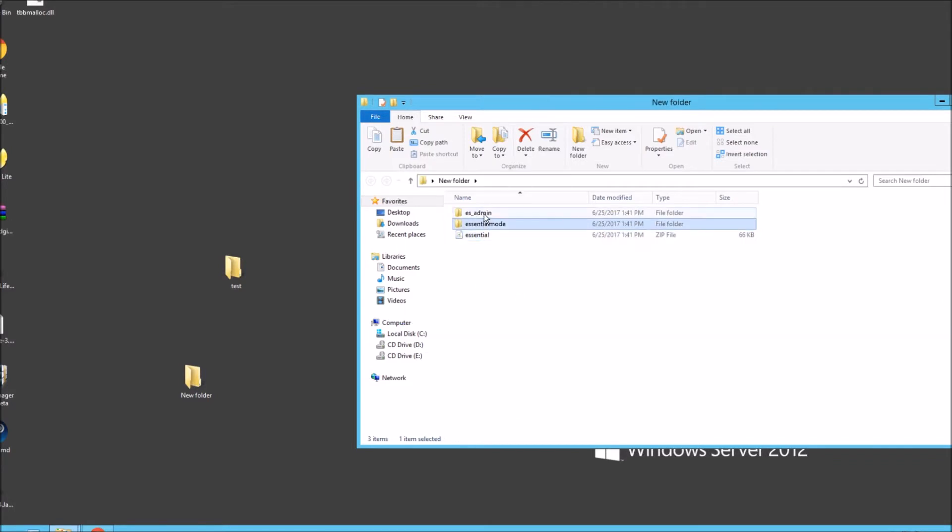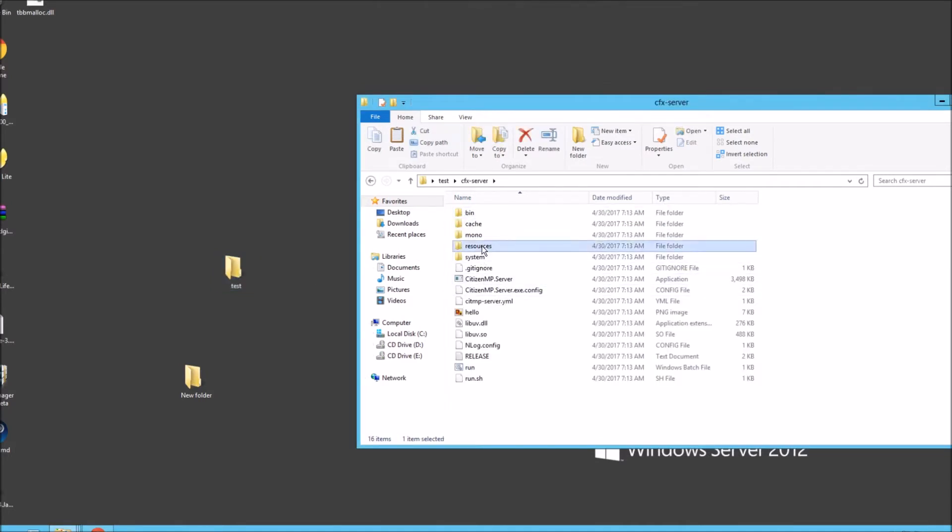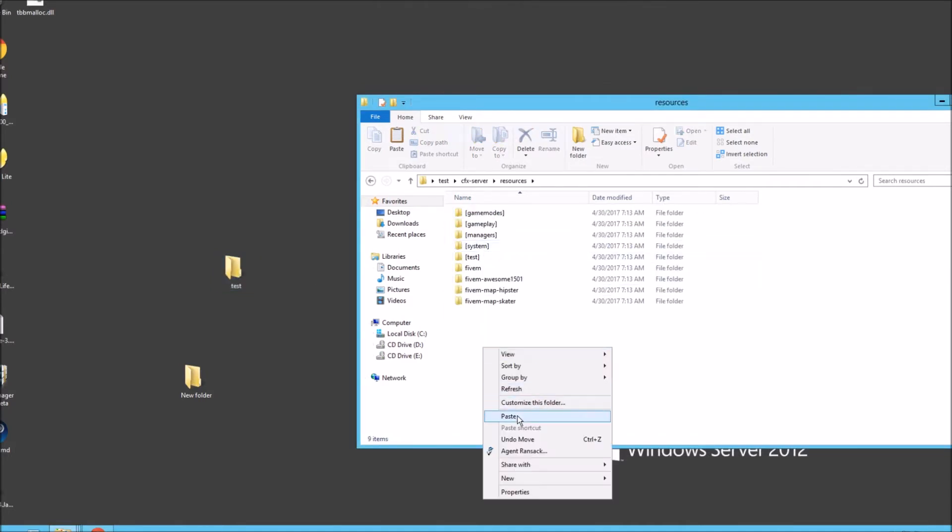You'll have these two folders: this is the admin side of things, and this is the actual mode itself. So we need both of these. Right click, cut or copy, let's go to the test folder — the main route — and go to resources and paste them in here.